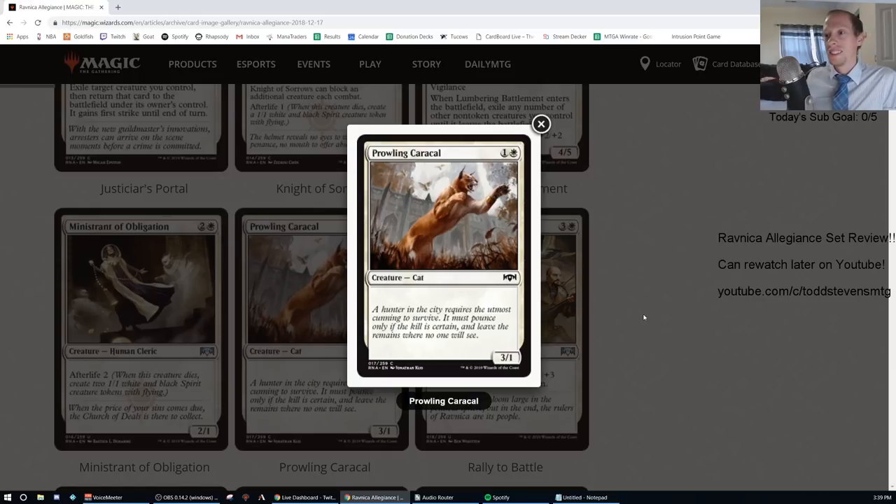Prowling Caracal: one generic and one white, common, 3/1. Great art. That's an F — but great card, love the art.